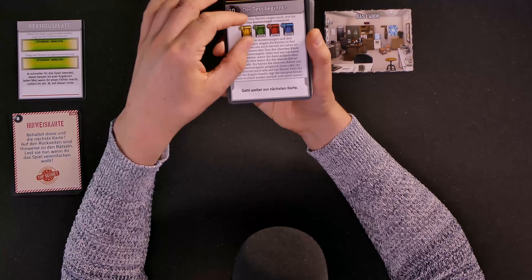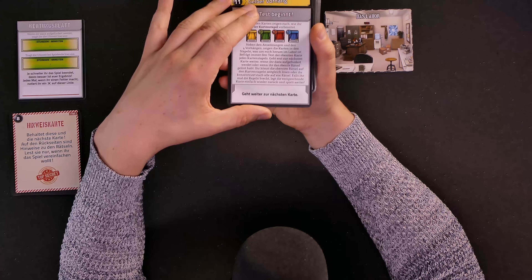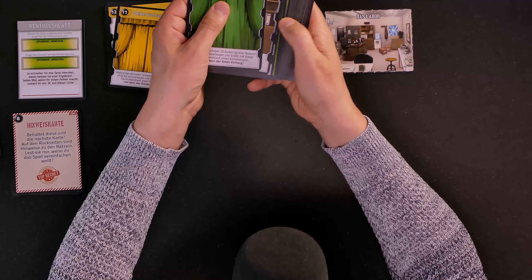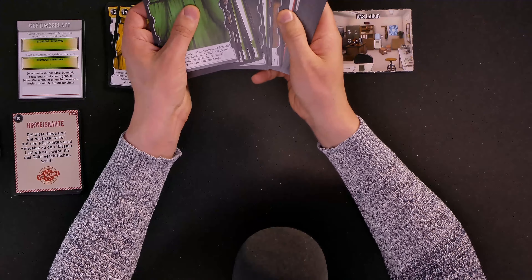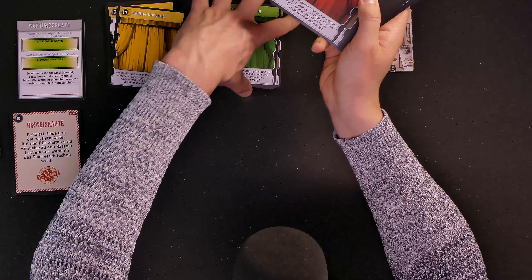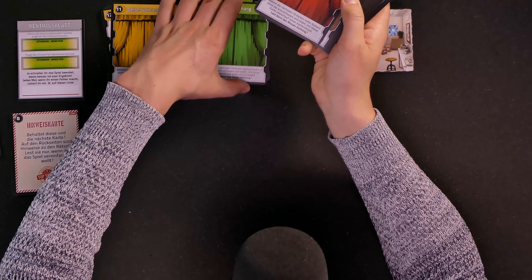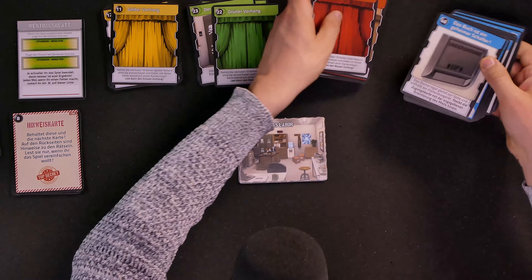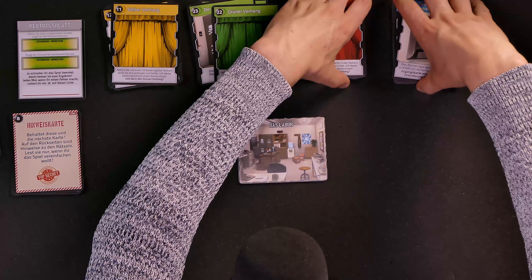"Hinweis. Behaltet diese und die nächste Karte. Auf den Rückseiten sind Hinweise zu den Rätseln. Lest sie nur, wenn ihr das Spiel vereinfachen wollt." So keep this card and the next one — on their back sides there are hints to the puzzles. Only read them when you want to make it easier. I don't want to make it easier yet, but I'm going to follow the game and put them on the side. Let's see how far I can get without those hints.